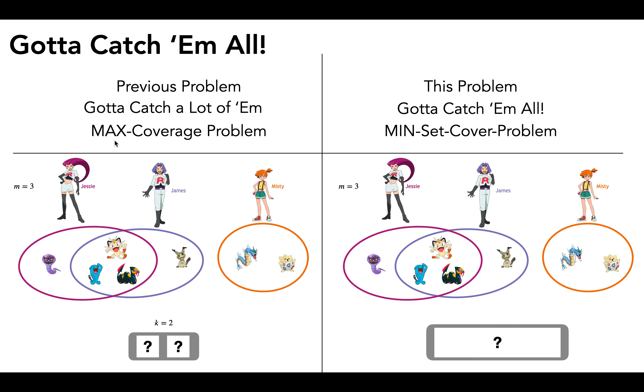In the max coverage problem, we were maximizing the number of pokemon we had overall. So given that we had to select a team of size two, we wanted to maximize how many pokemon we got. As we saw in a previous example, by picking Jesse and Misty we maximized this, and we could have also picked James and Misty.